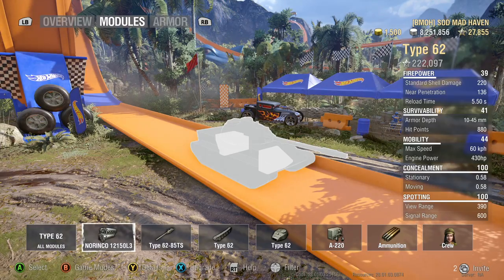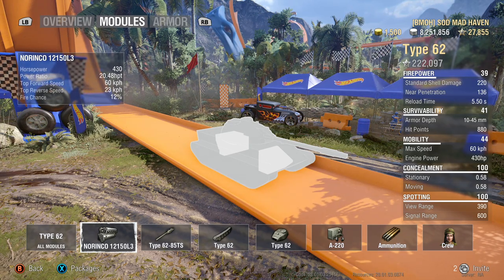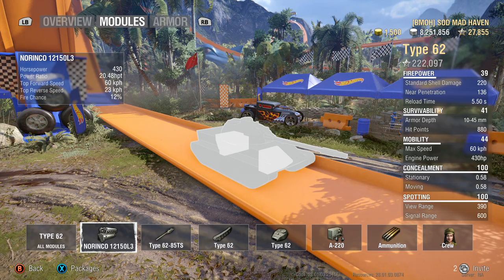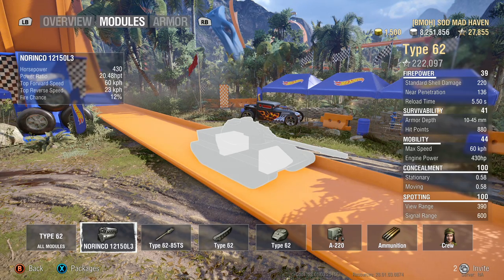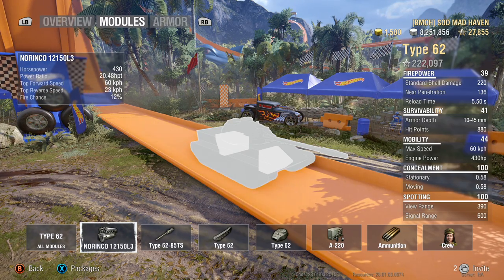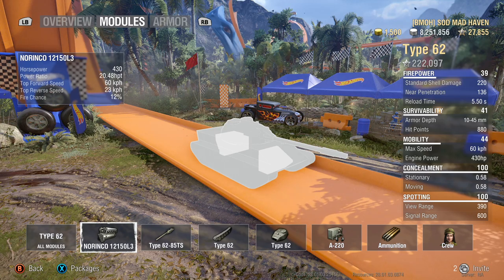Let's dive into the engine. Starting off, you have 430 total horsepower. Your power-to-weight is 20.48. That's not exactly the highest, but it's up there. 60 top speed — keep in mind, Tier 7, that's nice mobility. 23 reverse. 12% fire chance. That 12% fire chance is just fantastic.